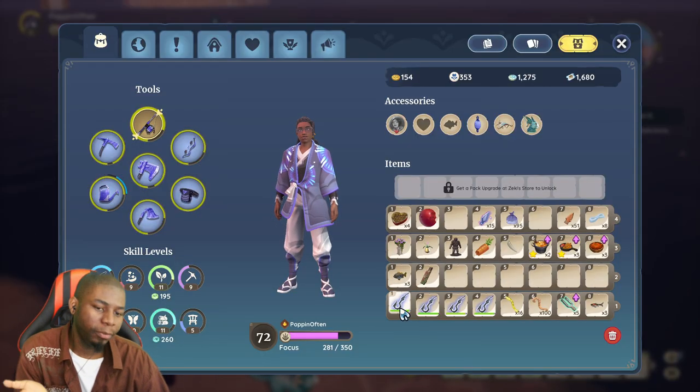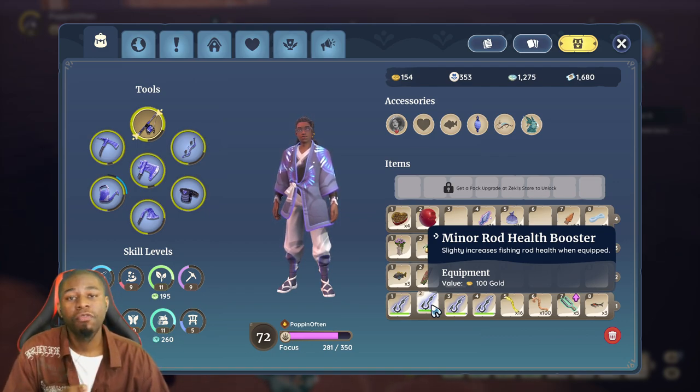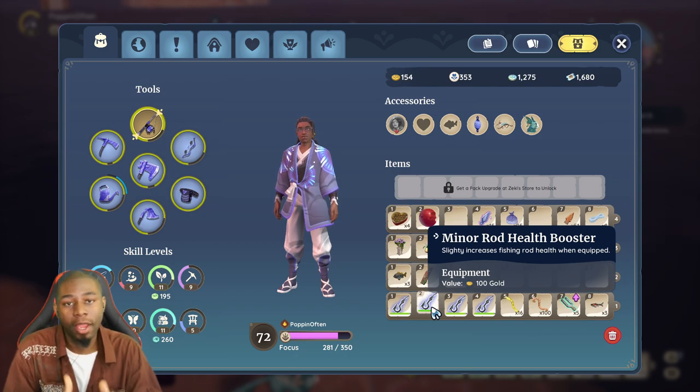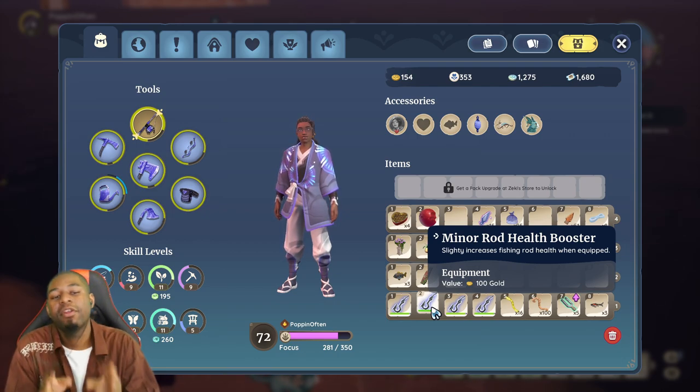So which hook should you be using? There are four hooks and you can't use them all at the same time. The best hook in my opinion is the health booster. I've used this one to catch the unicorn fish — it's a very rare fish, and for fish that are extremely rare, you want to make sure that if they go out of the bracket, you still have HP to play with. I highly recommend using the health booster, especially if your rod is lower grade quality, as it gives you a higher chance of sticking with the fish.